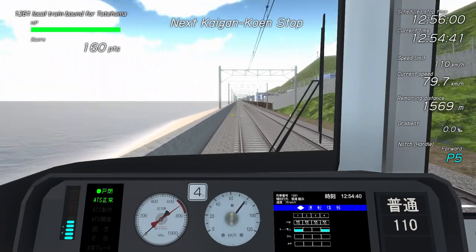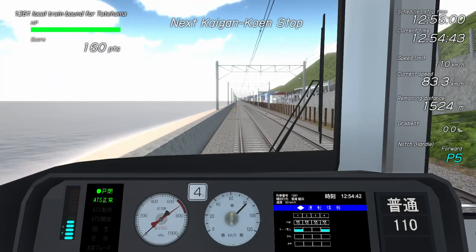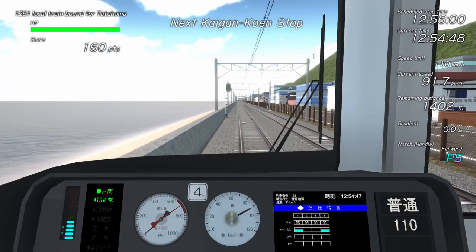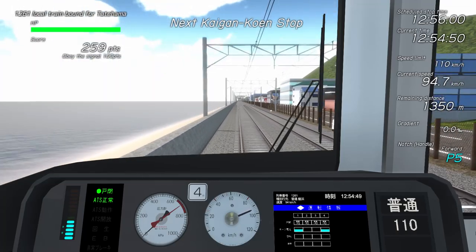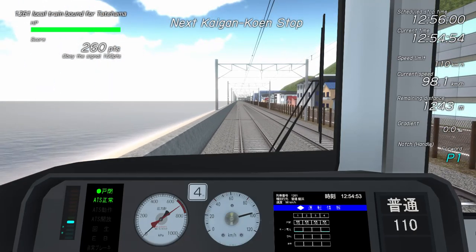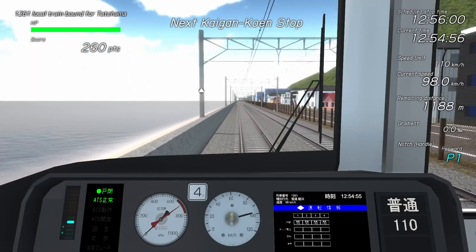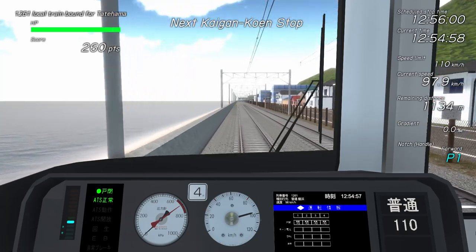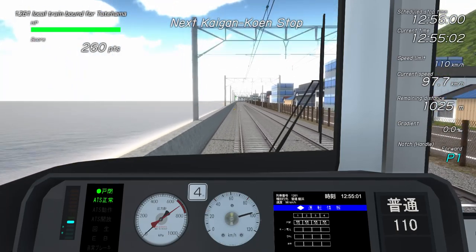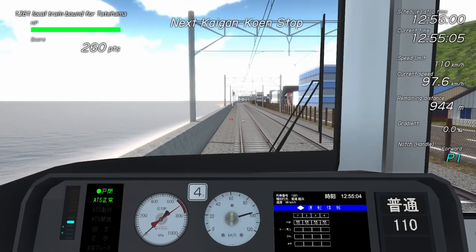The signal ahead is green, but as we approach it you'll notice some markers on the track. I'll explain these in detail further on our journey, as they only apply to restrictive signals. I'll reduce the throttle as we reach 100 km/h — the game recommends you stay 10 km/h below the maximum speed. As we approach the station, we'll soon hear a double buzzer from the guard, which is the signal that we'll be stopping at the station ahead.